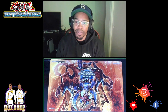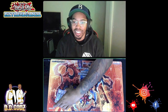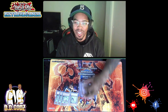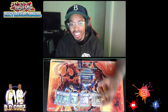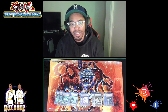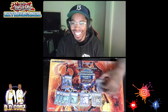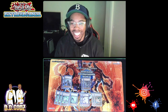Moving on to the hand traps: three Gamma and one Driver, since you're going second, two Ash as a staple, two Droll, two Skull Meister, and two D-Barrier. That wraps up the hand trap lineup.